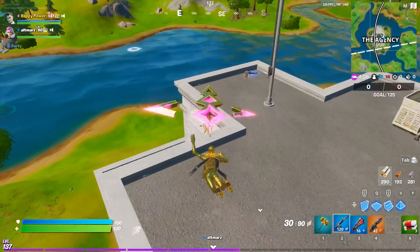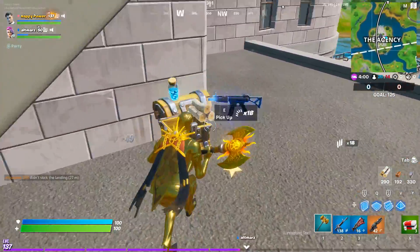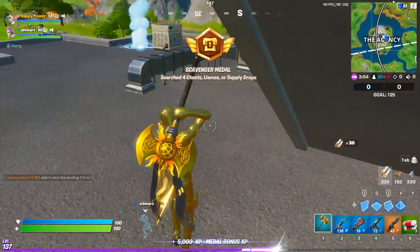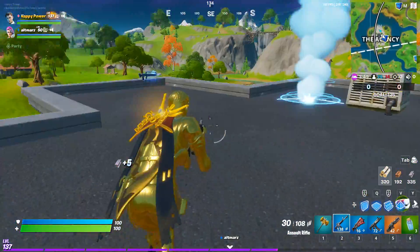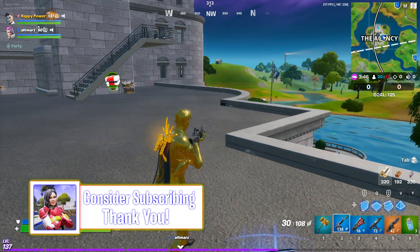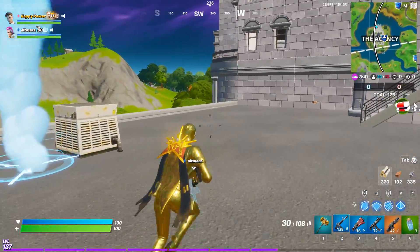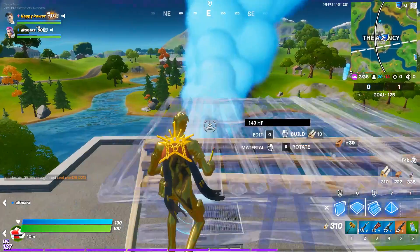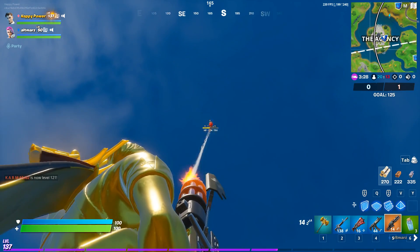Moving on to the clone machine — this could be for bots or to clone yourself multiple times. It might also be like a vending machine where you can get deployed grenades and stuff like that. Last but not least, the chug stand — I'm assuming chug jugs are returning in some form. This is probably like a portable chug jug you can throw down or find across the map and pay gold coins for, which everyone wants in the game.